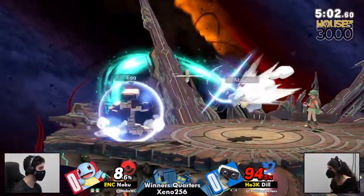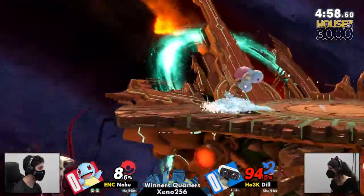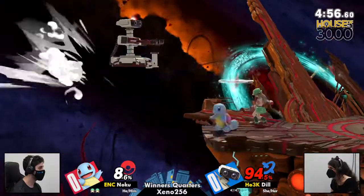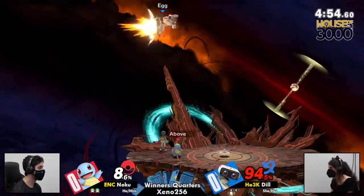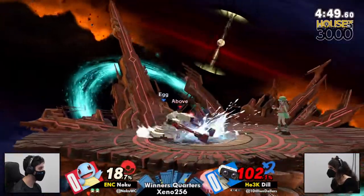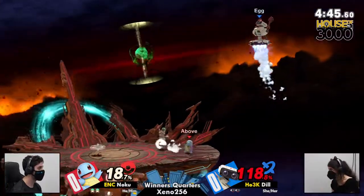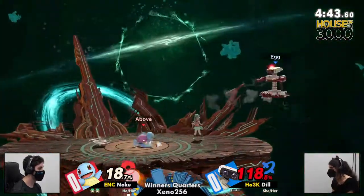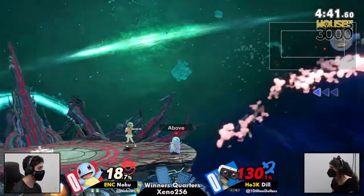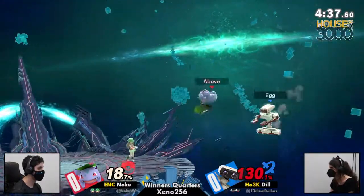Just like an up B out of shield or something. Up B out of shield, dash attack, back air, forward air — just like, oh, I was just trying to space you out, I wasn't trying to kill you. Up throw, sideways up throw... Now we're on the same stock. If Nogu's able to keep up this edge guard situation, this will be a really good position to be in.